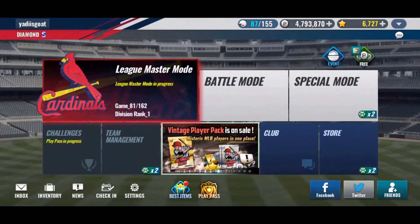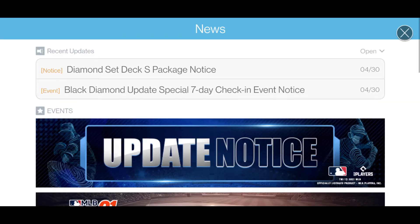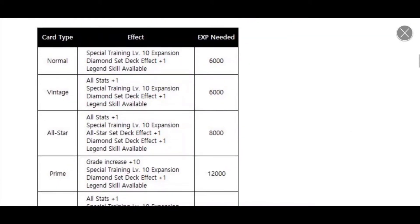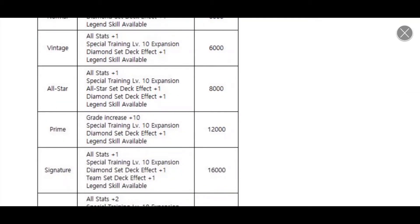You can also use a gold or diamond of the exact same card. Now when it says the exact same card, it means say you have a vintage — you'll need exact diamond or gold vintages to upgrade from a normal diamond to a black diamond. You need primes to increase primes. You can't use your gold Max Scherzer to increase your Max Scherzer prime card.